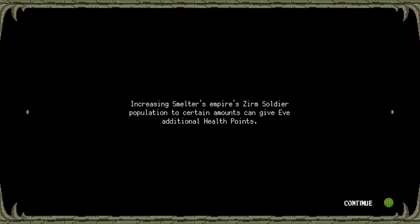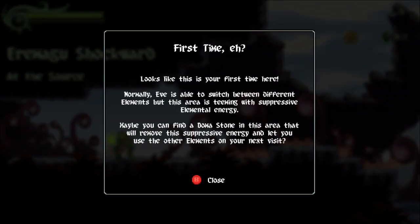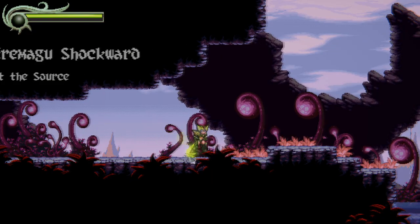Increasing Smelter's empire zone soldier population to certain amounts can give additional health points — I would really like to have as many health points as possible. First time here — normally Eve is able to switch between different elements, but this area is teeming with suppressive elemental energy. Maybe you can find a Doma Stone in this area that will remove the suppressive energy and let you use other elements on your next visit.